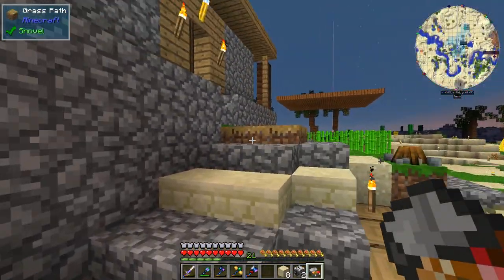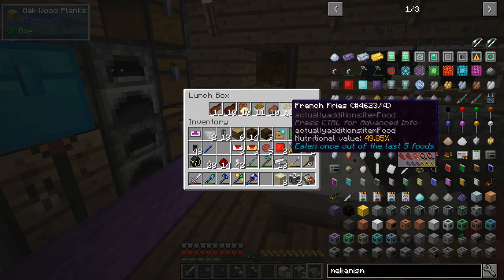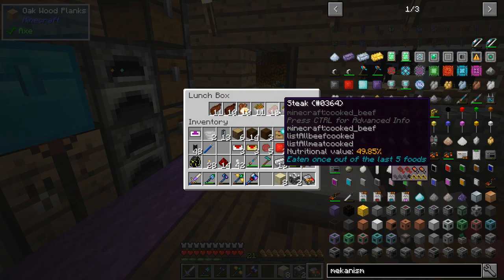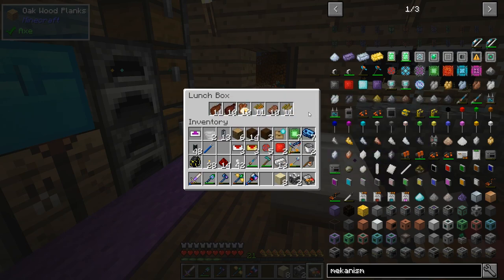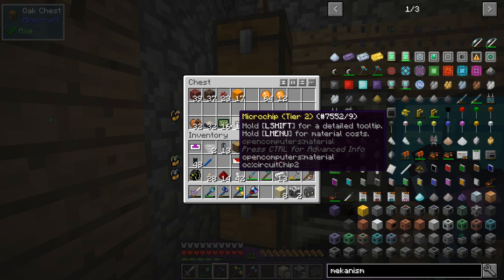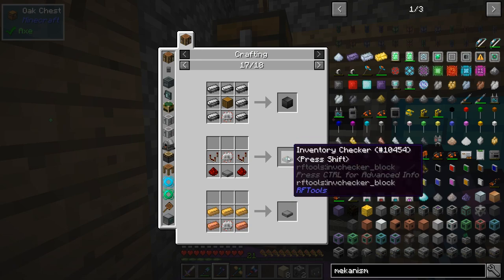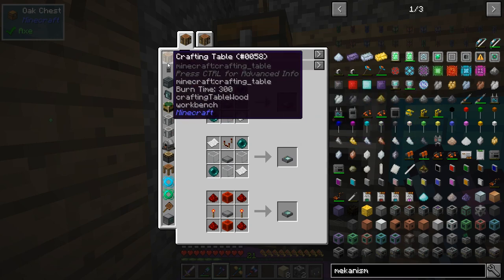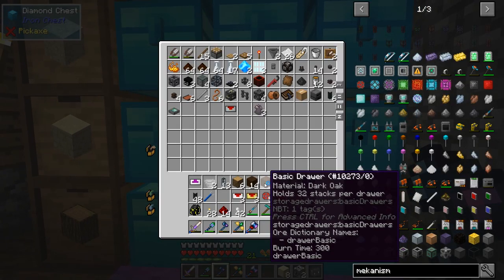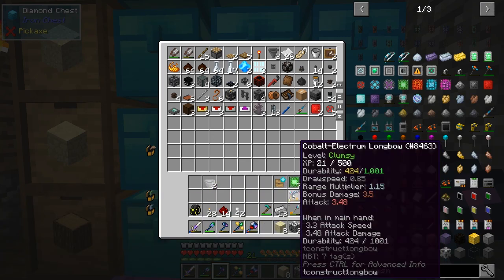Now we're going after elytras in the End. I also made some food off camera which is great because you can use it a lot. I've prepared circuits — they're used to make machine frames and other advanced things. We'll need those soon, along with machine chassis. But today, it's elytra time.